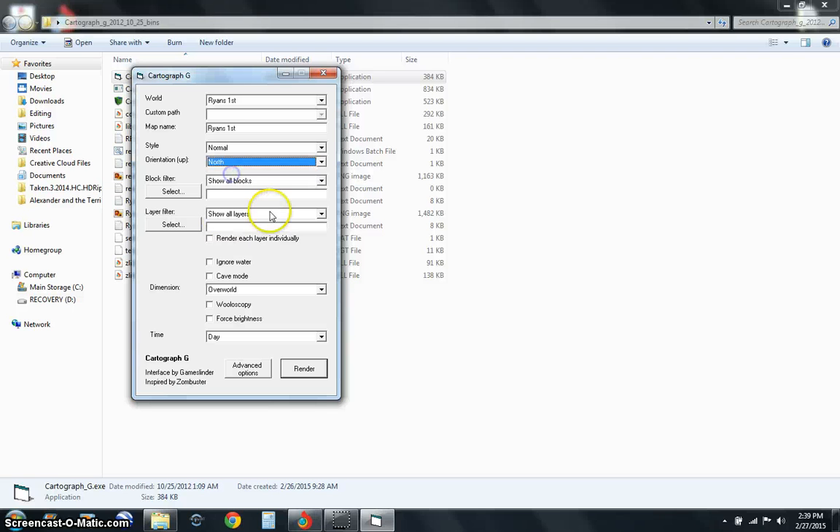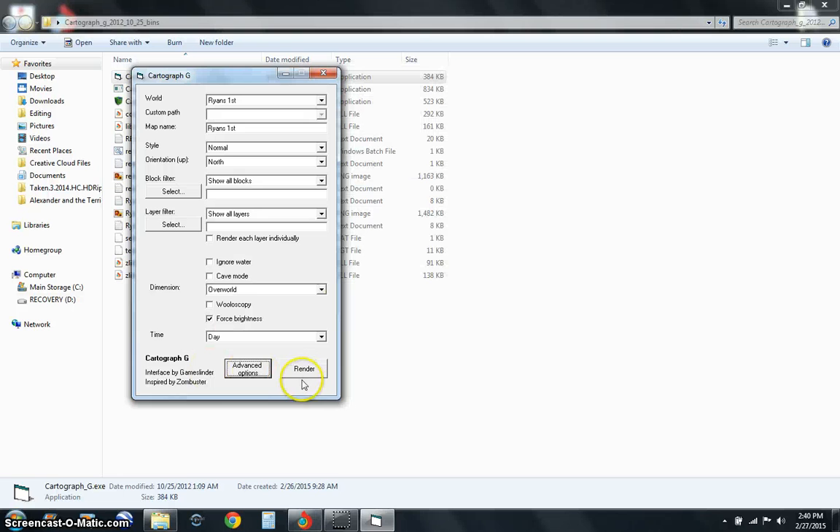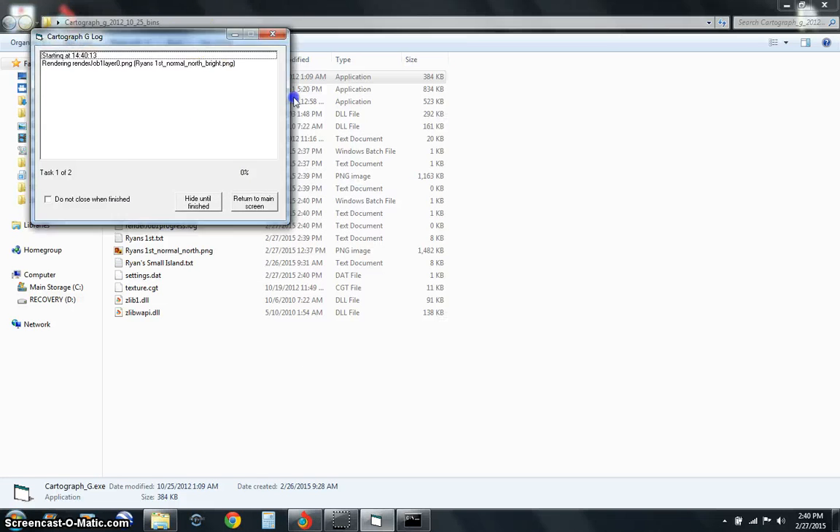There's orientations, block, show only blocks. So if you're looking for diamond on your world, you can go ahead and do that and it'll show you where all the diamonds are. Show all layers, render each layer individually, ignore water, cave mode, what dimension you're in, force brightness — we're going to put that on, you can put day. There are all these different advanced settings but we're not going to mess with them. So we're just going to click render and we'll come back right when it's done.